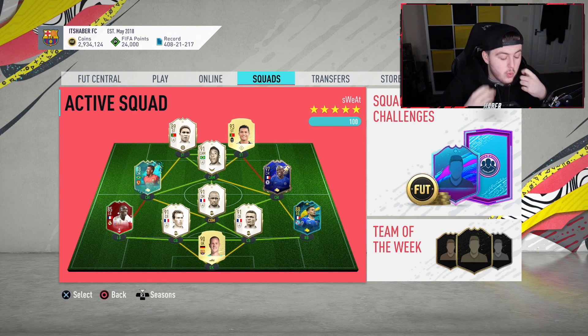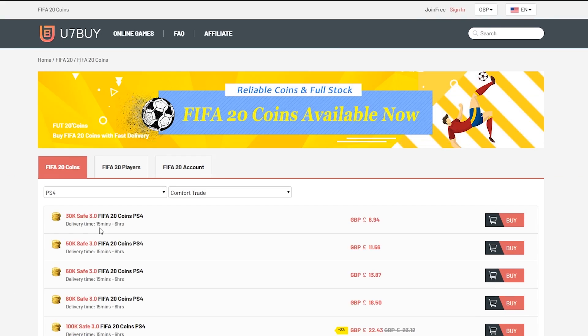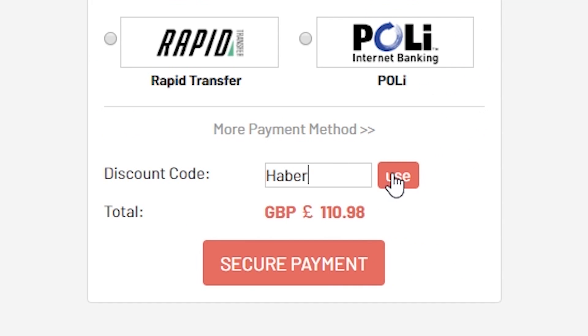We are just 20 seconds away from Future Stars 2020 on FIFA 20 and I'm really excited. For cheap, fast and reliable FIFA 20 Ultimate Team coins, check out u7buy.com and use the code HABER to get yourself 5% off all of your orders.